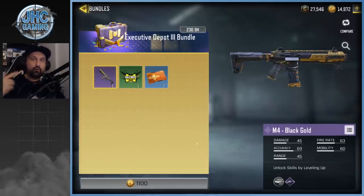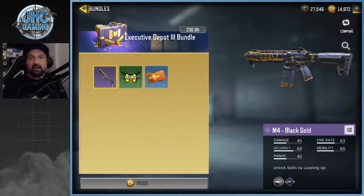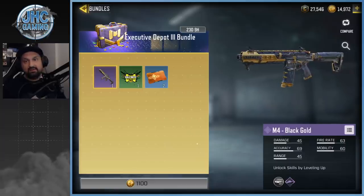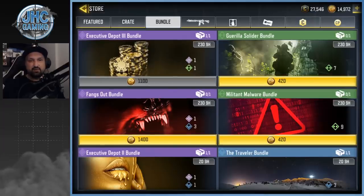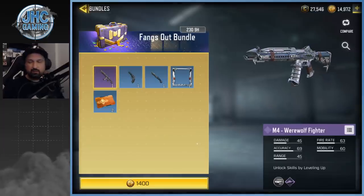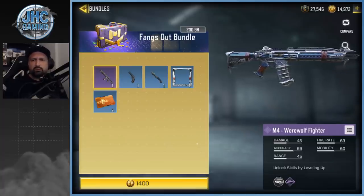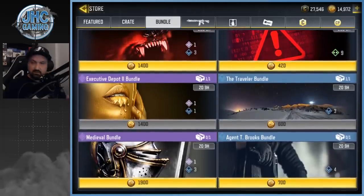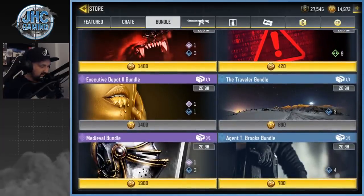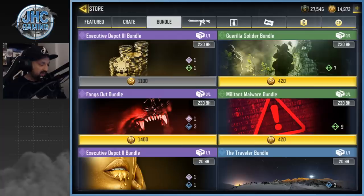Some guys got this one in crates early season — that's why I don't spend that much money on crates anymore, because you never know when they're gonna bring it back in bundles, which is frustrating for players who paid a lot. That one's not new — they released the M4 Werewolf Fighter a few days ago. Not gonna buy that one, not a big fan. But bundles in general, they're releasing quite a few cool ones this season.